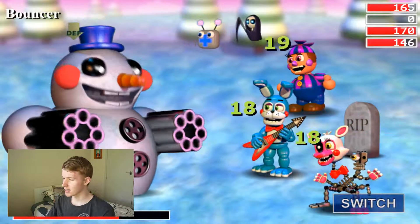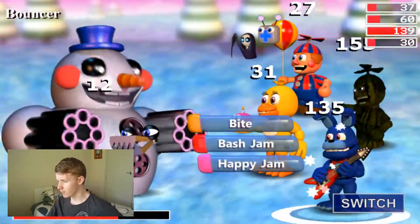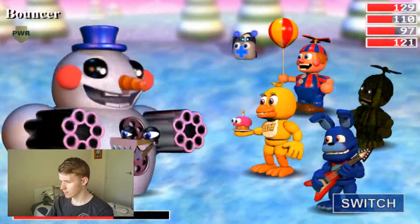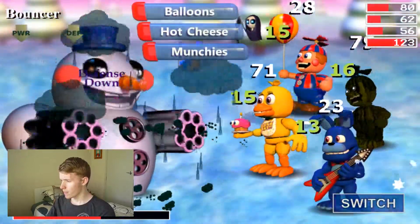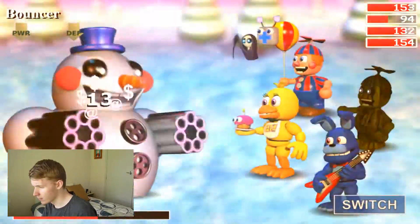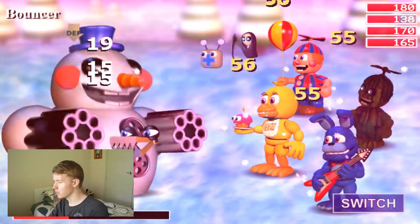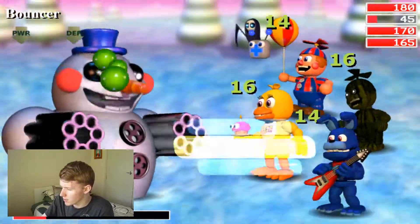We definitely need that power down. He's the most important character on the team — this blue guy. He can't be as powerful if we keep the debuffs going. Now the munchie works — I think that was a glitch before, because I put a munchie down and nothing happened. Snowball does quite a bit of damage, but we do have this blue guy who will stop really bad things from happening. Yellow and green — Chica and Phantom BB. Chica heals and Phantom BB debuffs; that's a good combination. And then we've got these two for just protecting us.